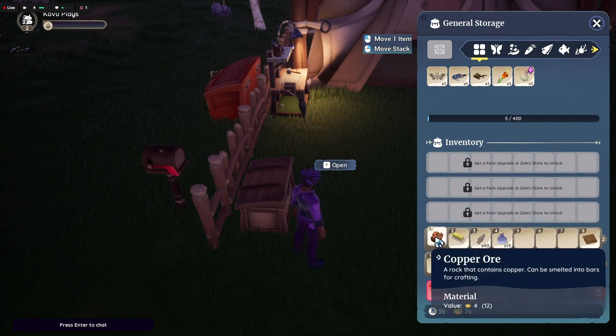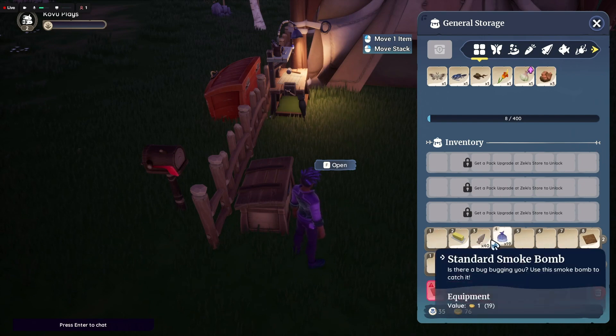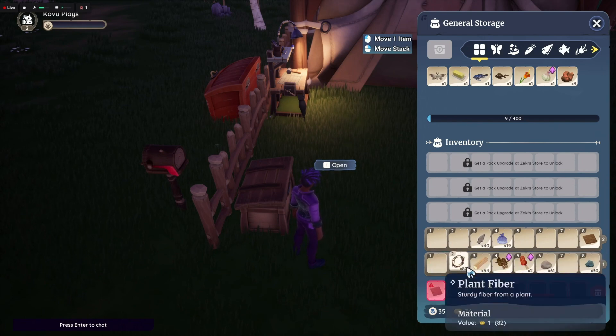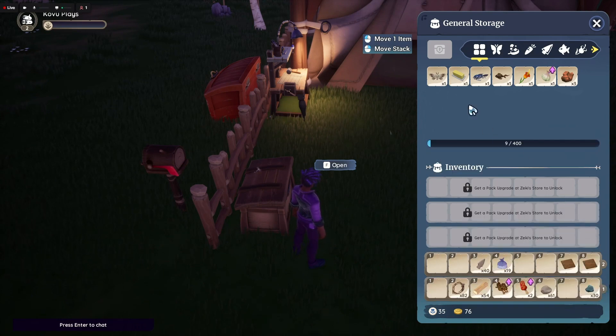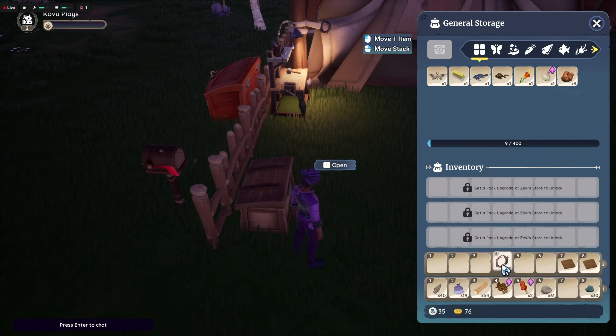Fresh onion or whatever that was, I'll put that in there too. Copper ore — that's gonna be valuable at some point. Butter — I don't know why I need butter quite yet, maybe for cooking, but I'll leave that in there for now. Everything else I think is pretty much chilling. I'll put this stuff in here too, and I'll keep the food.